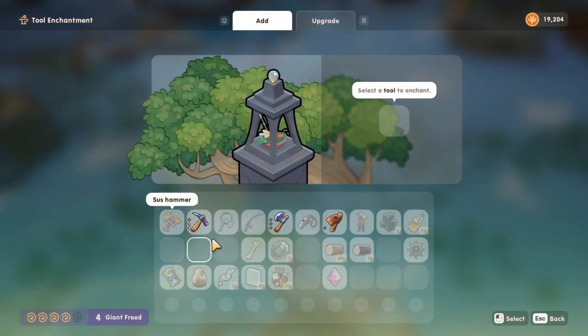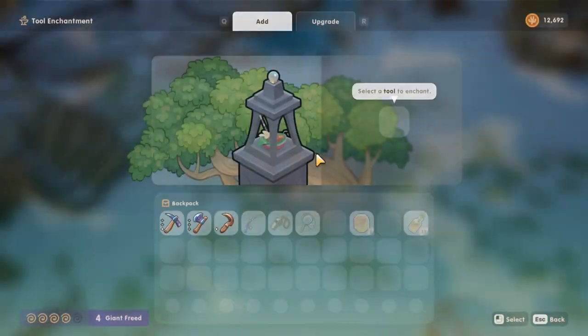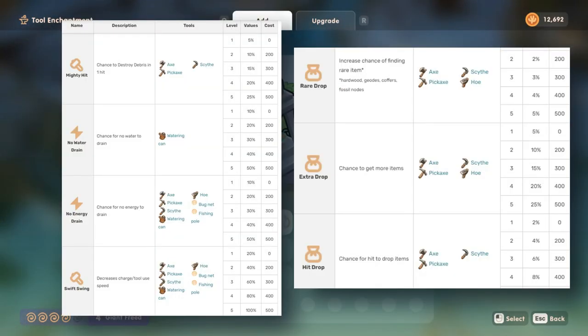Enchant tool. Enchant your tools to add special abilities, but you have to finish the earth mine and save the earth giant first. After that you can enchant in giant village. Several types of enchantments include: a chance for no water to drain from a watering can, a chance to destroy debris in one hit, and many more.